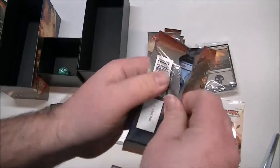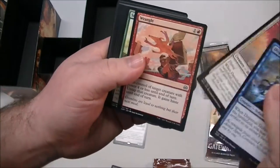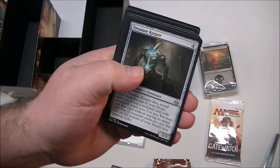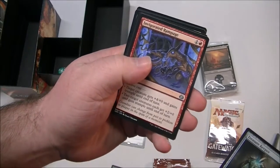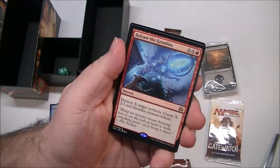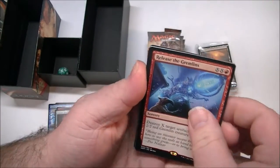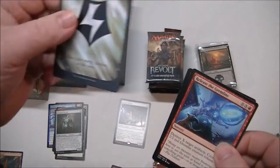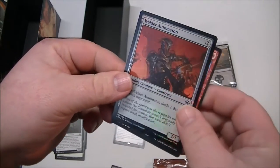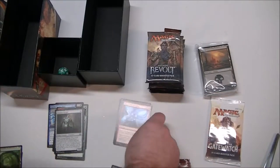Let's see what we have next. Look at all these neat commons — we always have such great art. Treasure Keeper, Invigorated Rampage, Monstrous Onslaught. And our rare is Release the Gremlins — kind of fun! Looks like we have a reserve card, our land, and a foil card, which is always neat. It's an automaton — it's a pretty foil, isn't it?